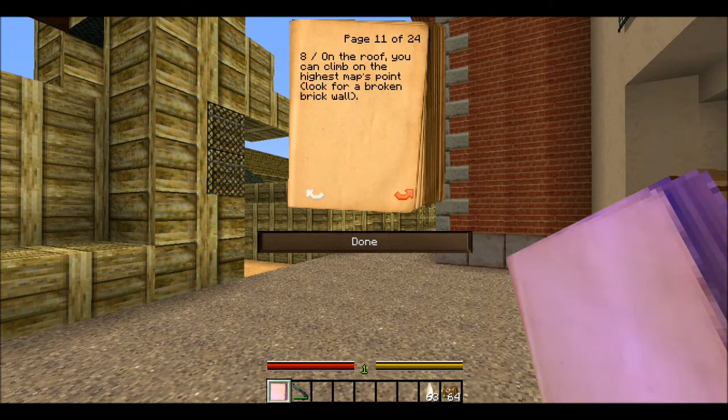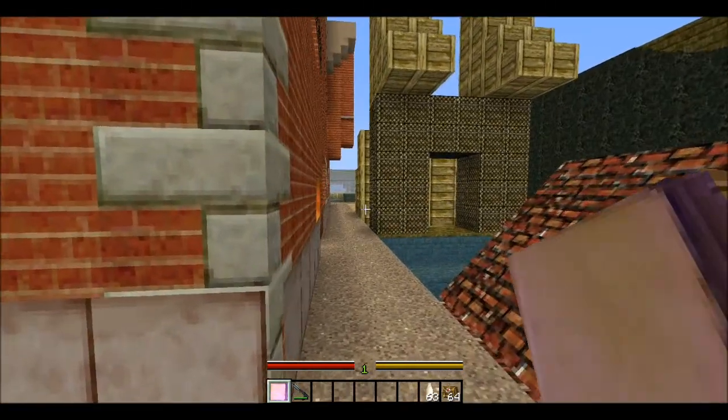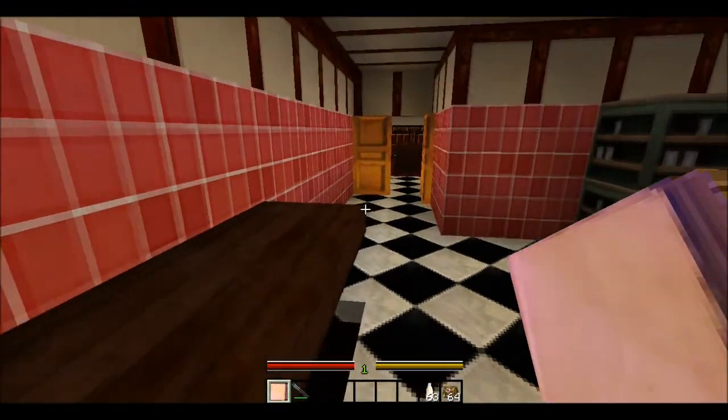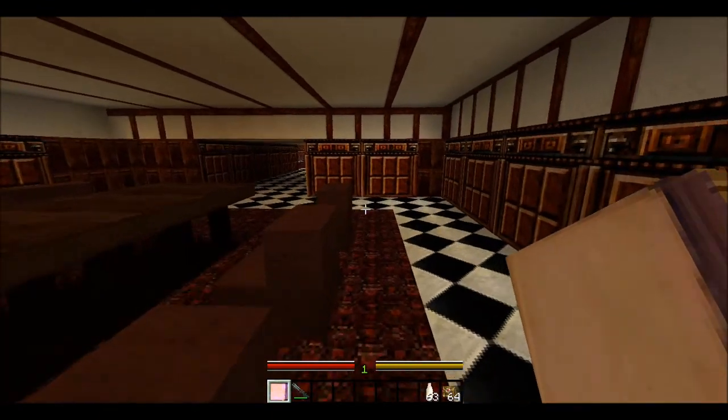Tip number 11: on the roof you can climb to the highest map's point. Look for a broken brick wall. I guess we gotta get up to the media room and then get onto the roof. The media room was the one upstairs, so let's head on up.